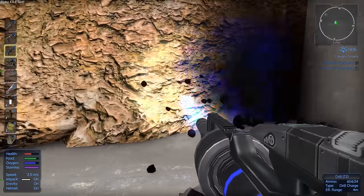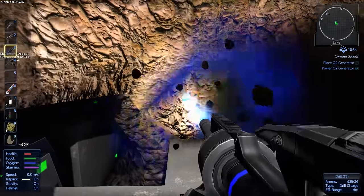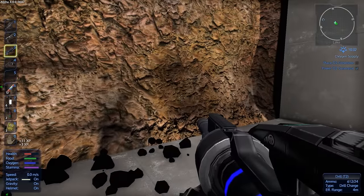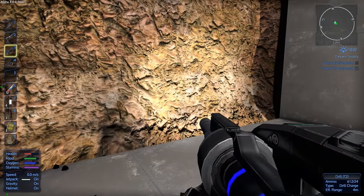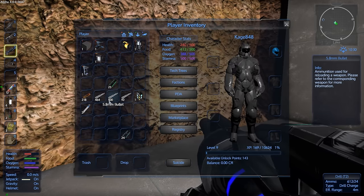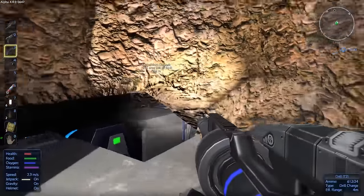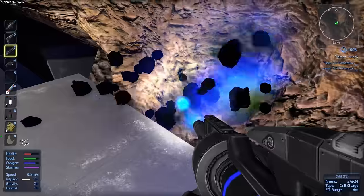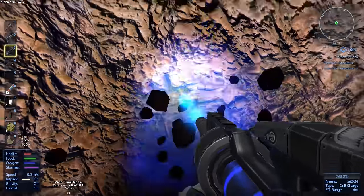We're going to dig this out a little bit more. By the way, if you're new to this game, the tier 2 drill has got to be your number one priority. It drills faster, puts the stuff automatically in your bag so you don't have to pick it up, and you can use it from farther away — just a wonderful piece of equipment.